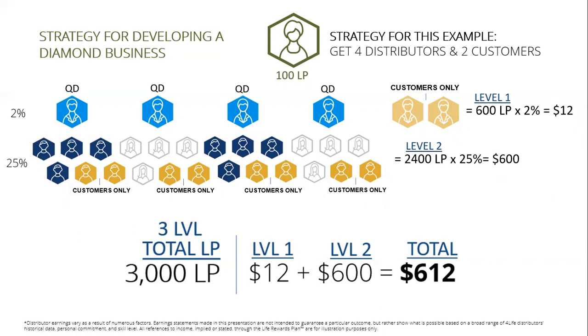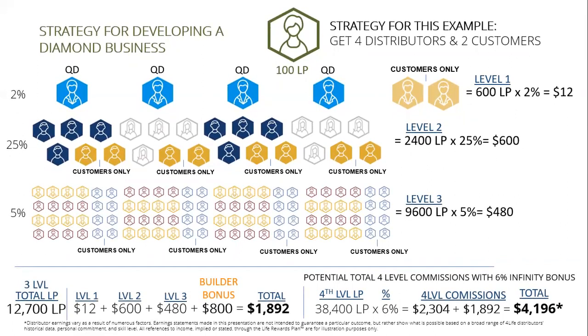Now let's add in the builder bonus and the 6% infinity bonus on your fourth level. The key thing to look at is the total three-level LP — you're at 12,700 LP. You now actually have the LP requirement for Presidential Diamond. So this strategy helps take you up the ranks in 4Life. At Presidential Diamond you would need two Diamonds in your organization somewhere — that's an important thing to remember.